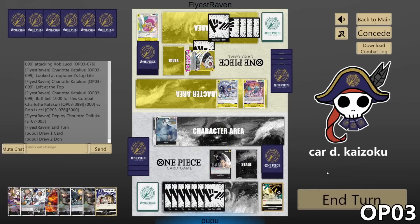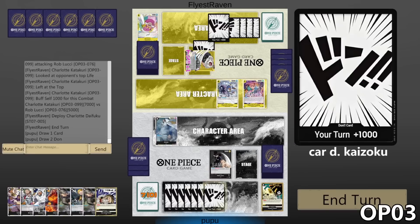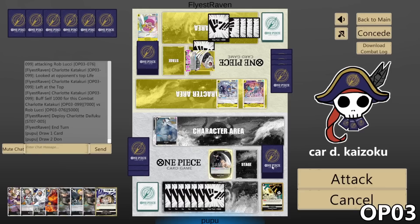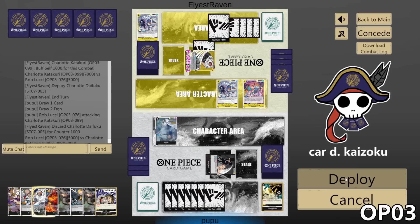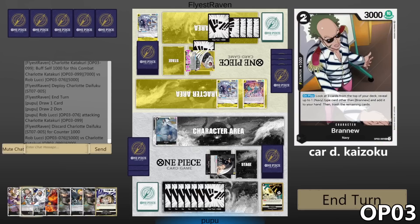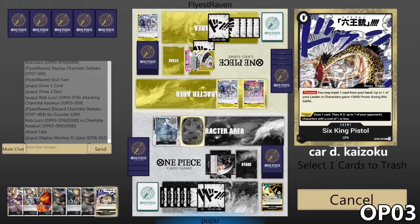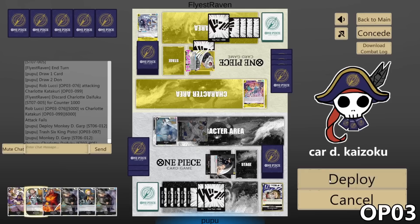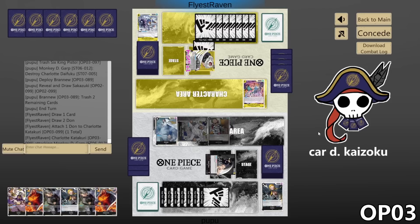If they do Dawn on Leader and attack us for 7 with their leader ability, we will take. I wanted to use the Kalifa but can't defend a 7k attack. Let's play a Daifuku and pass with 1 Dawn open. Let's play Garp and have 2 Dawn open to play a Brand New. We'll attack their leader with ours for 5 — counter for 1k. We'll keep Kuzan alive in case we need him. We'll play Garp, activate his ability, get rid of the 6 King Pistol and kill the Daifuku. Play a Brand New, pick up another Sakazuki, then pass. Now our hand is full of removal.